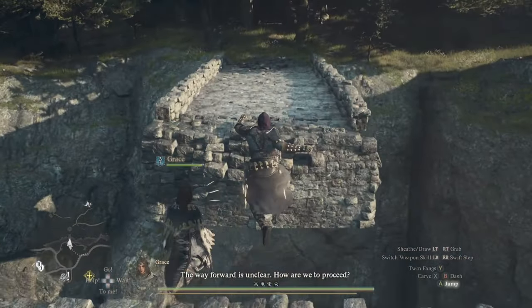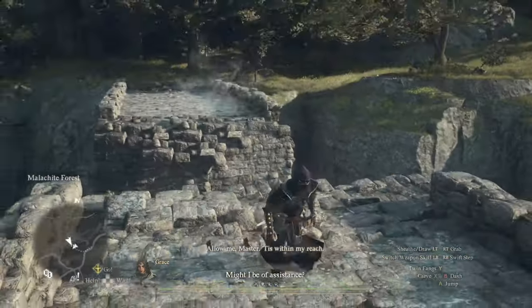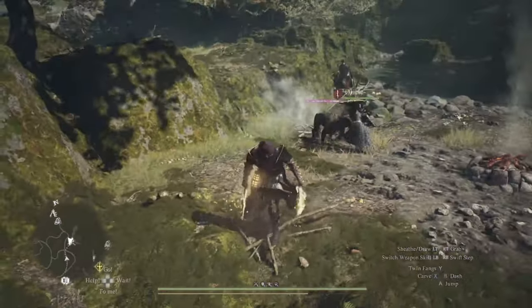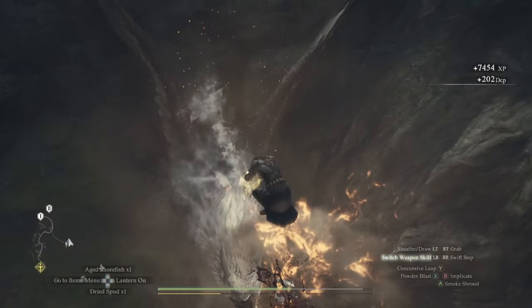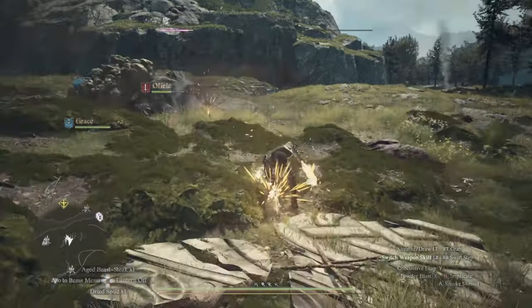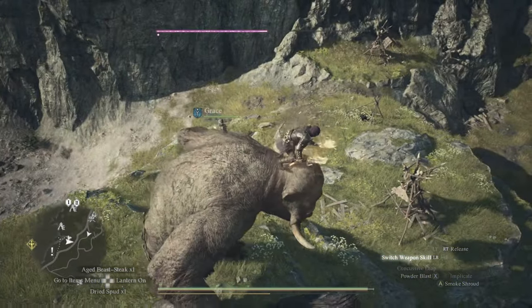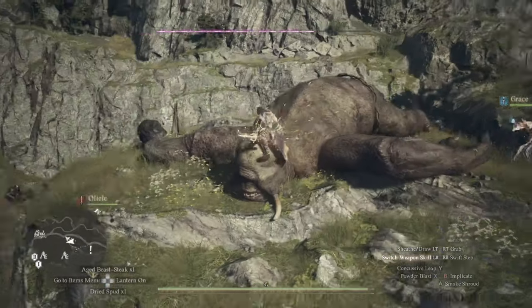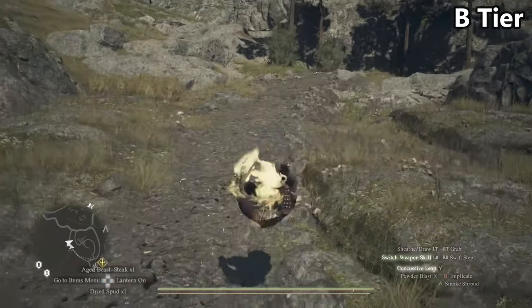Concussive Leap is a short-distance somersault backwards, dealing no damage and only briefly stunning opponents, making it a movement option entirely. On the surface this seems bad since you already get a dodge as a thief. Surprisingly, I really enjoyed this skill. It can reach ledges you'd never get to otherwise, get you closer to flying enemies, or launch you further up monsters so climbing is faster. The best and most fun tactic is pairing it with Powder Blast: attach a bomb to a monster's head, jump off with Concussive Leap, and blow them up midair. Extremely fun and cinematic every time. It uses almost zero stamina on every activation.